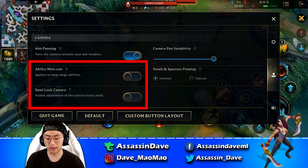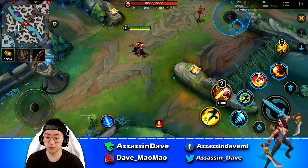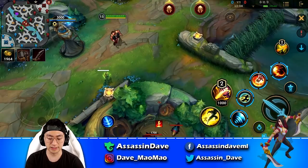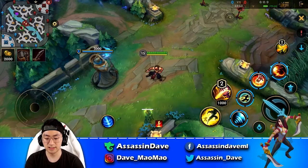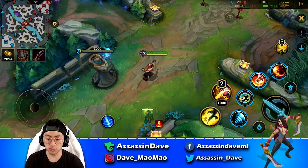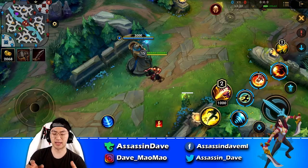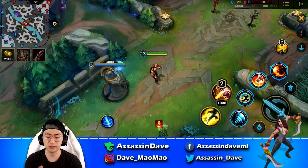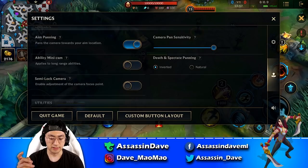For the semi-lock camera, I recommend turning it off if you're an experienced player. It displays a little eye icon you can slide to adjust the camera angle, and tapping it resets to default. I prefer to keep it off and instead use my right index finger to slide the screen directly — panning the map while my two thumbs control movement and abilities. When I lift my finger, the screen resets to default automatically, which is very convenient.